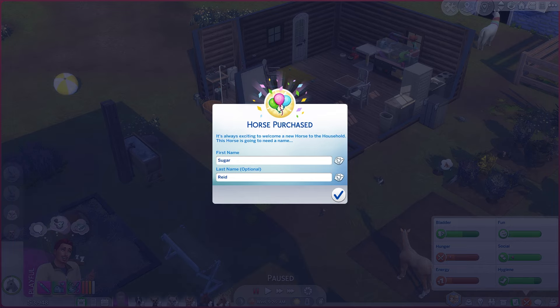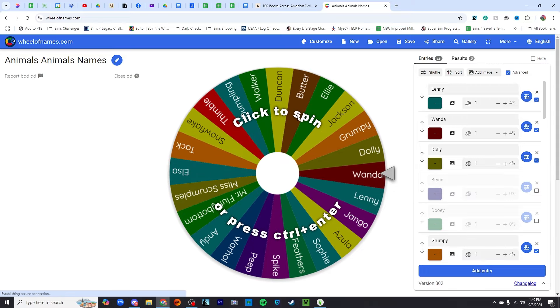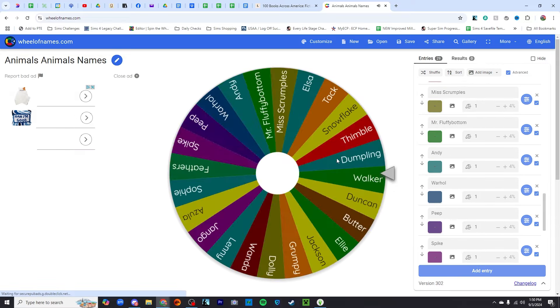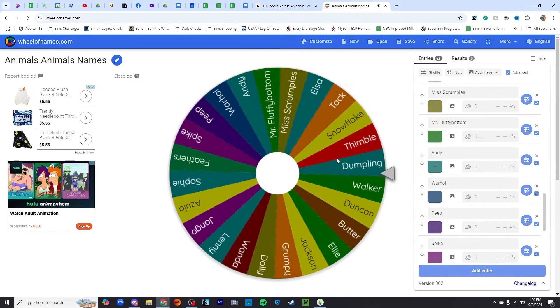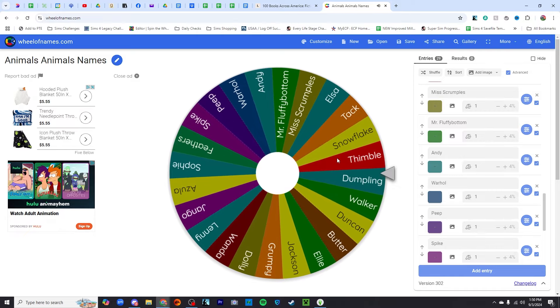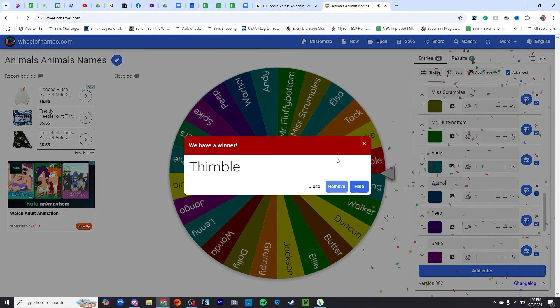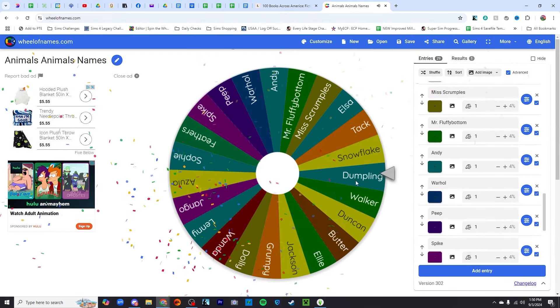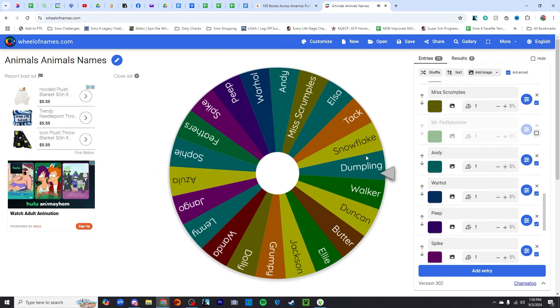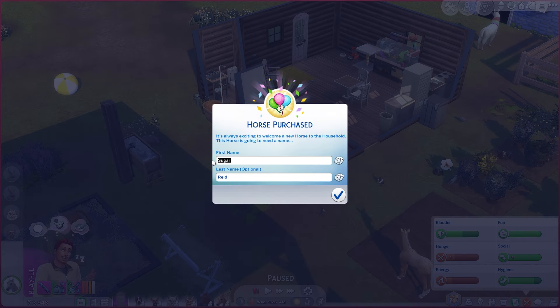I've got a spin for the name. These are all the names that you guys have given us that we have not used already. So here we go. I think I see Mr. Fluffy Bottom still on there. Is it going to be Thimble? Yes! Thimble is our horse's name. Let me hide Mr. Fluffy Bottom. The rest of them are gone as well. So we have Thimble Reed joining the family.